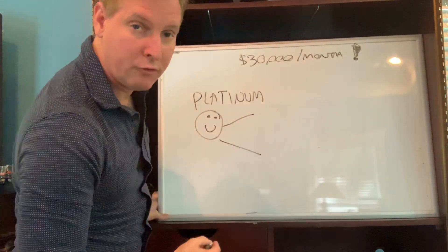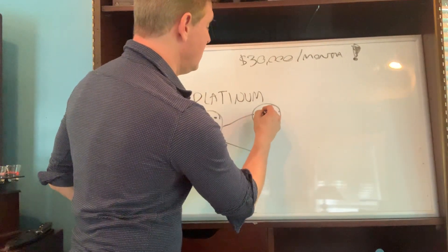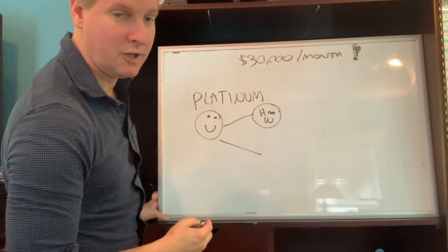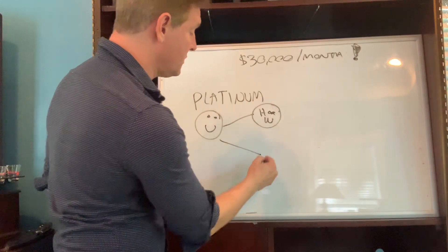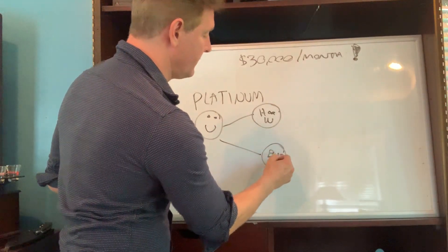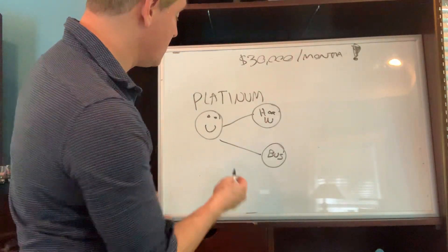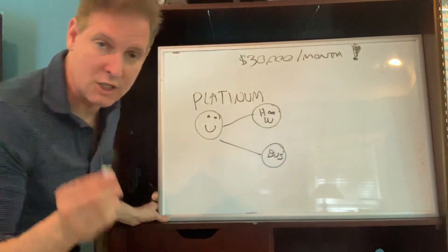You refer people in your family or your business. For example, this is going to be your spouse — your husband or your wife — and this is going to be your business. The reason you want to do this is because now you're going to build from this position and this position.